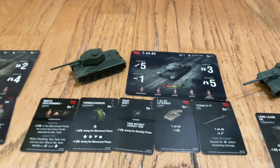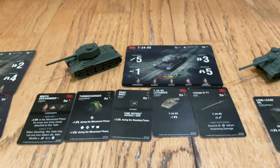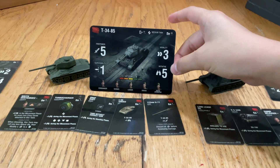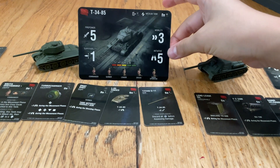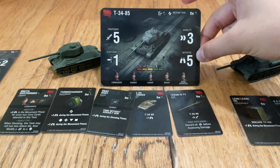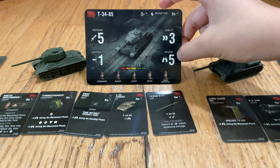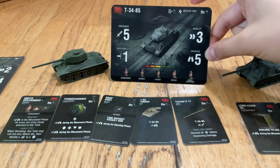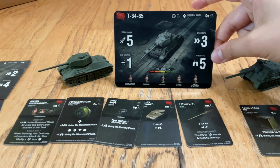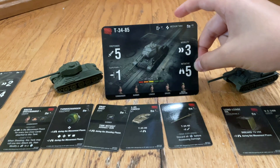One of the newest Soviets is the T-34-85 — basically the T-34's big brother. It's a tier 6 medium tank with a firepower of 5, survivability of 1, maneuverability of 3, initiative of 5, and hit points of 5 — basically like a Cromwell, but way stronger. The cost is 49 coins, not 39 — a correction there. Pretty good price for a Soviet, very fast tank.